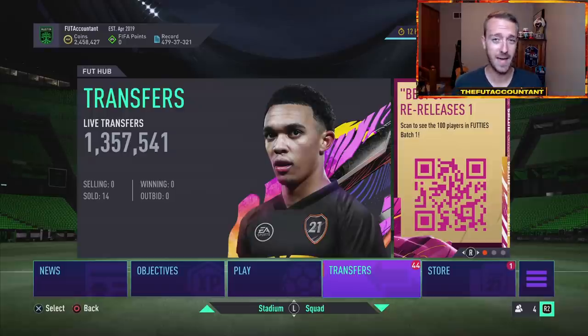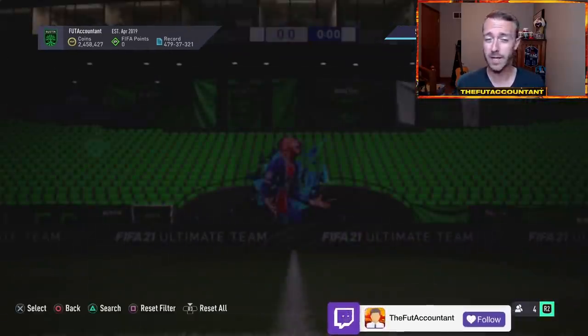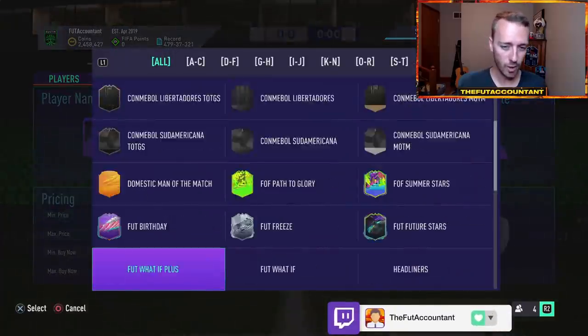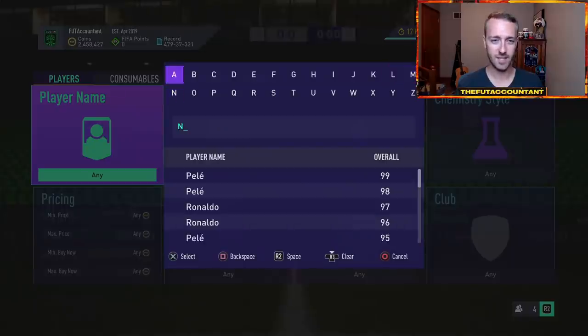A lot of supply and a lot of panic selling is going to dominate this market this morning on Friday and even into the content drop. Afterwards in that first hour, like we saw two weeks ago, there was so much selling and so much panic. Now people are already looking ahead, already knowing what's going to happen. Based off what happened two weeks ago, they're already starting to sell some of these cards.